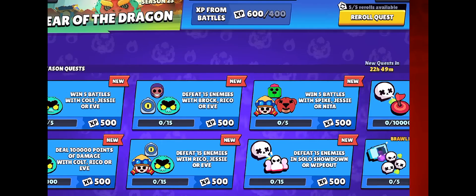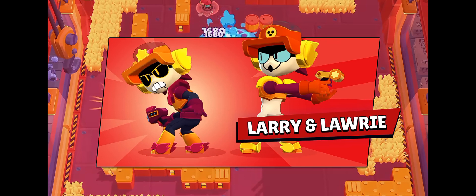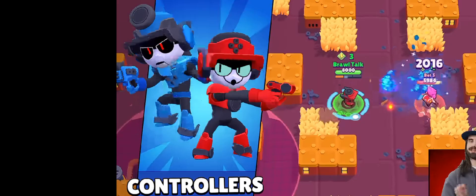Tokens are now XP — I don't know why, but it's neat. We're getting a new brawler: Larry and Lloyd, they're part of the RT trio. Feels weird to say there's one, but it is like this. They're coming with the controller skin, and that skin's gonna cost 30 gems.